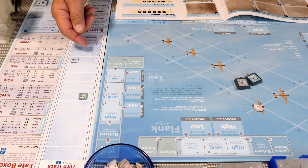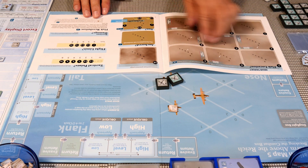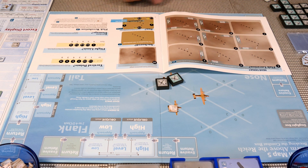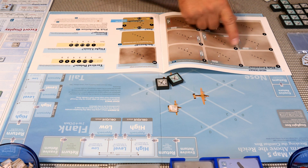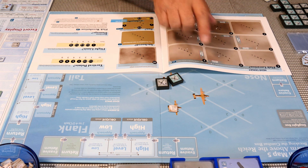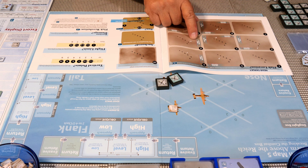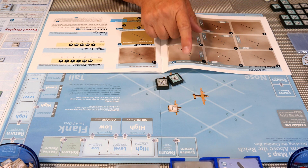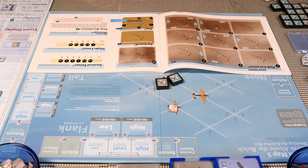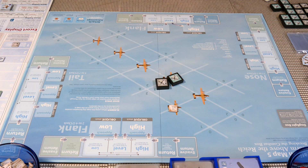If our two fighters can survive this, we might have a chance. During the move phase we use the near target page, and every blast and flak phase we roll to see if something gets damaged. Flak can damage both the bombers and our fighters, so this should be interesting. We're set to move on to turn one.